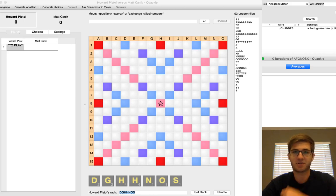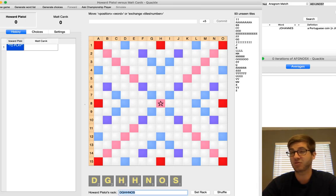Hello, everybody. Welcome back. This is episode four of "I Can't" or "I Choked Away a National Title." I'm calling it that because I feel like I drew well enough at this tournament to almost definitely win a championship, and instead I finished 17-14, as I do almost every year at the Nationals.